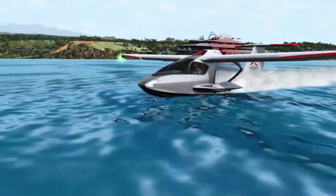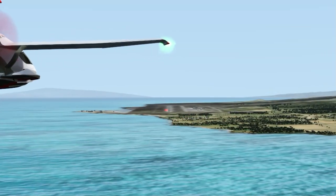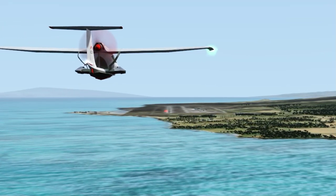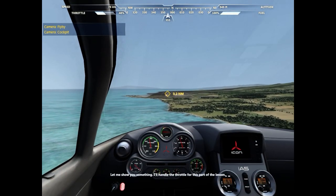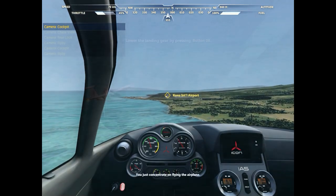Mission 2 features our first takeoff and a water landing. The final included mission is a landing challenge, which aims to explain the relationship between pitch, throttle, airspeed, and angle of attack. But it feels clumsy and confusing, and alternates between AI and player control, so it's difficult to make a stable approach.